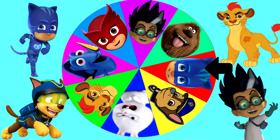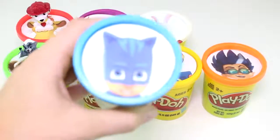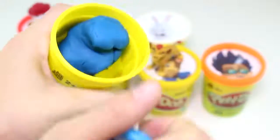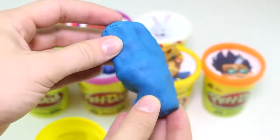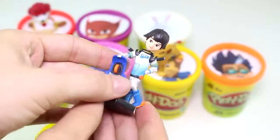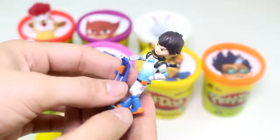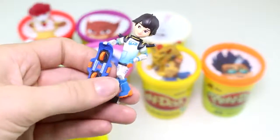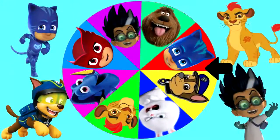And it landed on Catboy. And here's Catboy with the blue Play-Doh cup. Catboy is also the color blue. And here we have some blue Play-Doh. And inside the Play-Doh, we have Miles from Tomorrowland. Miles looks really cool in his space suit, and it has some blue on it as well. Let's keep playing — we only have two more surprise cups left. One is a villain and one is a hero.